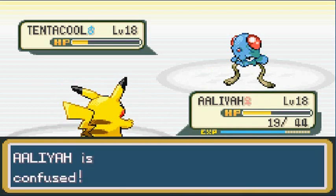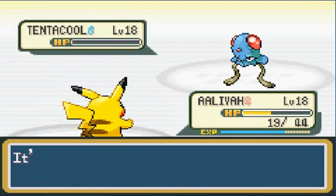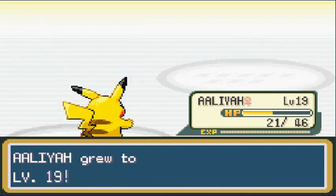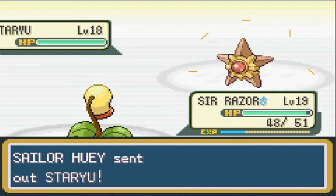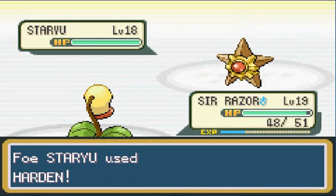Getting my butt kicked by Tentacool with Confusion! Come on Alia — hit it! There we go! See what happens when motivation comes into play. Alia grows to level 19! He's coming out with a Staryu, so let's switch to Sir Razor. Sir Razor — bring it! Vine Whip, the blessing of the vine whip — I will defeat you! It doesn't do much but it's super effective.